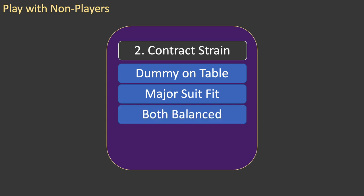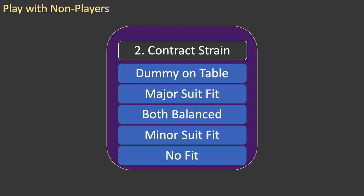If there is no major suit fit, declarer checks to see if both hands are balanced. If they are, then the contract will be in no-trump, so your friends need to be able to identify a balanced hand. If there is still no contract strain identified, declarer checks for a minor suit fit. If a fit is found, the contract suit is the one with the most cards; in the case of a tie, declarer may choose. With no minor suit fit, the contract strain is set as no-trump.